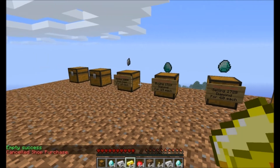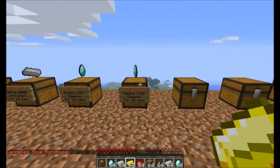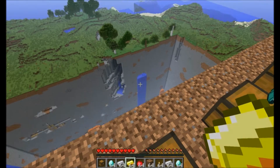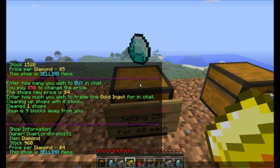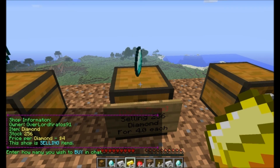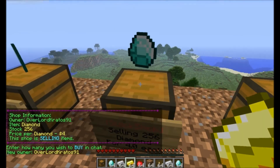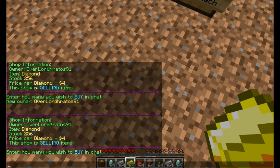It's pretty much it with this — this plugin is actually pretty straightforward. You don't have to worry about maintaining these; normal players can't break them because of the owner. You can switch the owner too if you wanted to. It was /QS set owner, so you click on it, go /QS set owner, and then put in OverlordKratos91, so now the new owner is Overlord Kratos.